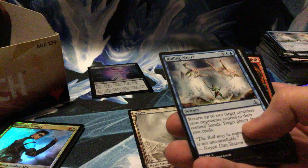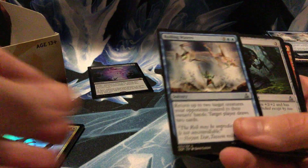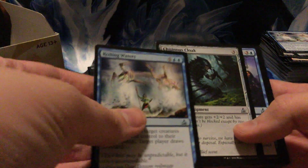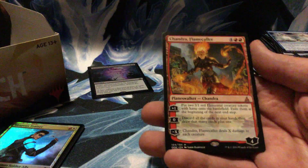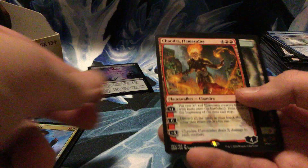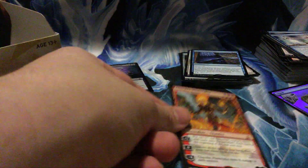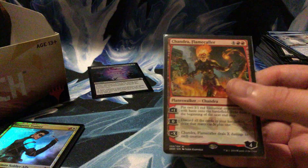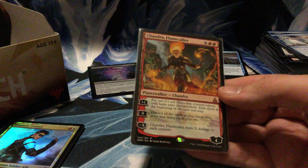Wastes — my commons pile is flapping away over here. Chitinous Cloak, Unity of Purpose, and we got Chandra! This is the first Chandra I've ever opened. I have a KMC perfect fit ready — bam!